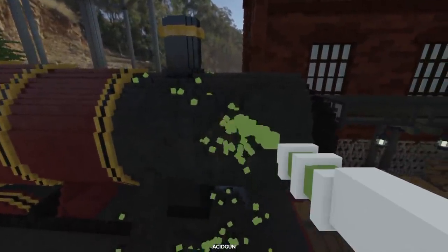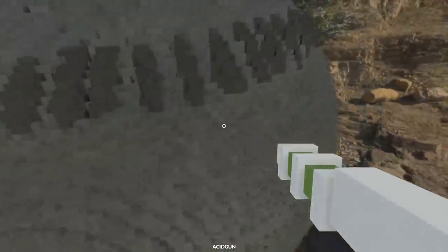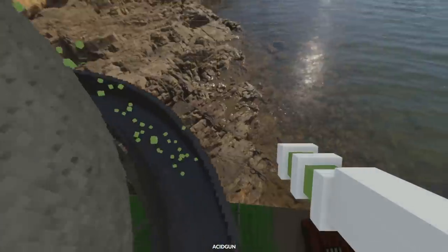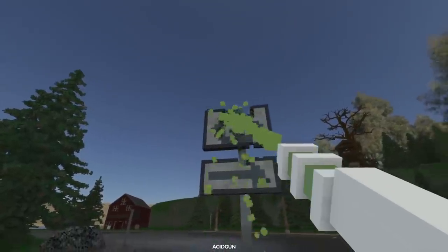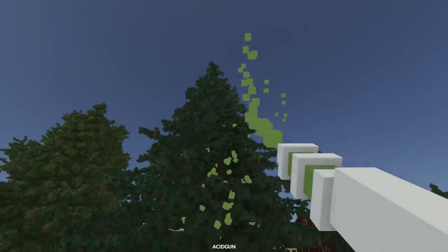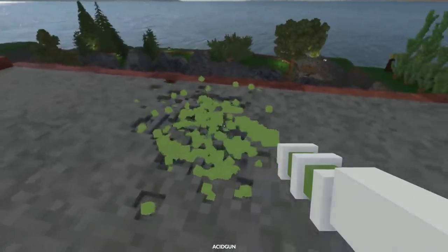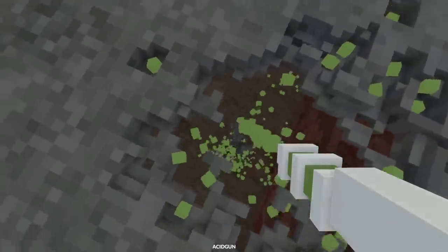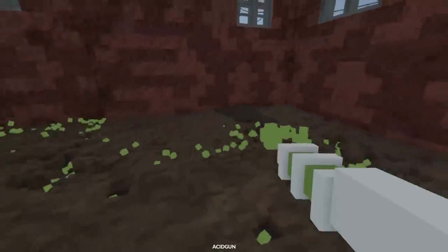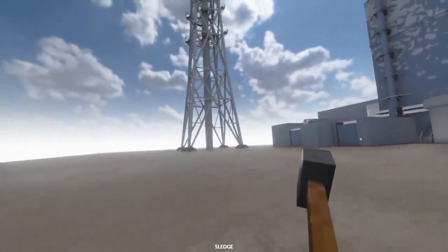It is destroying it — definitely not as fast. Let's try this massive structure. Is this a baseball? I thought it was a water tower. It really lags for any sort of metal structure. You can destroy metal, but obviously nowhere near as fast as wood. So yeah, those are the acid weapons. I hope we can get something a little more destructive, but I really like the way it destroys structures.